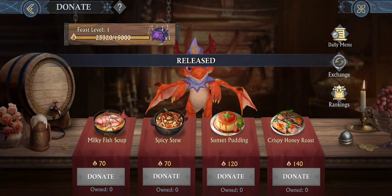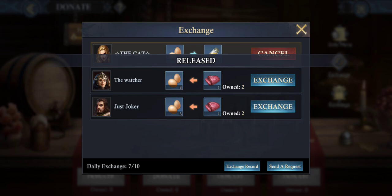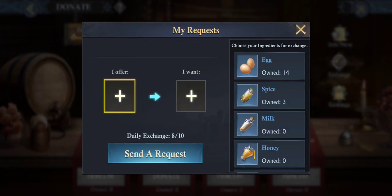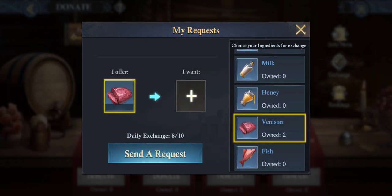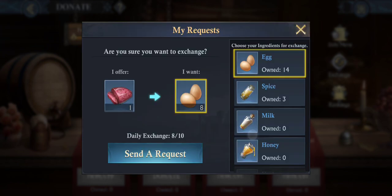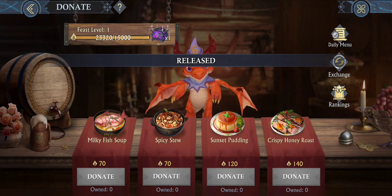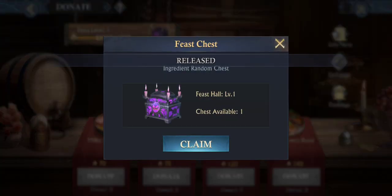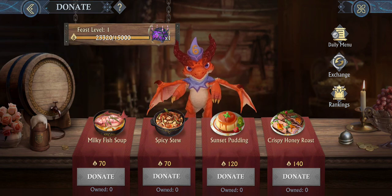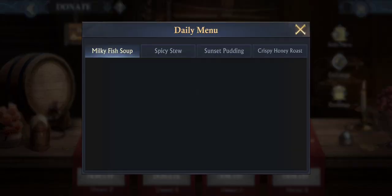Let's see if it worked. All right, let me send a request, go back and get my Vincent because it's worth more — gotta be smart about it. Collect a chest right here, donate to collect them, and that's pretty much it.